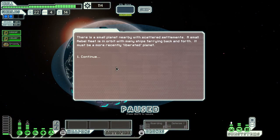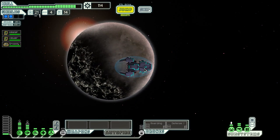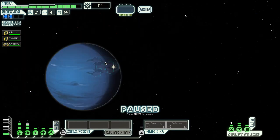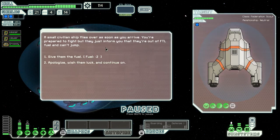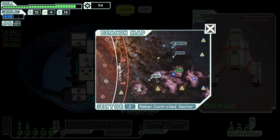There's a small planet nearby — it's a recently liberated planet, apparently. Now there's a distress beacon here — let's check that out. There's a guy who needs fuel, so we're going to give him some, and he gives us a better map. There's a store right down there.